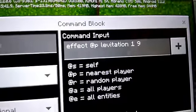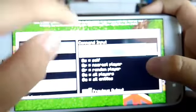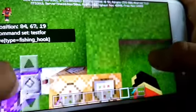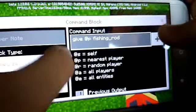So the first command is at navigation. Wait, my camera - can you see it? This will give you the fishing rope.